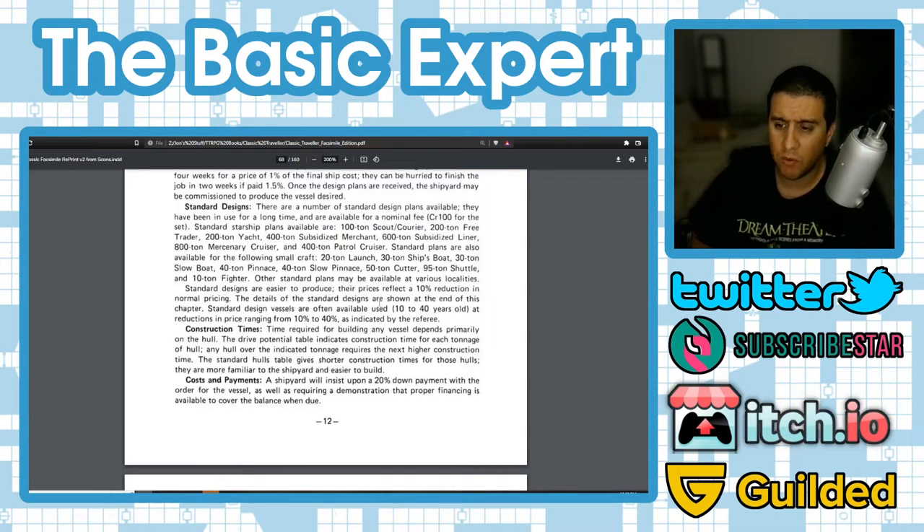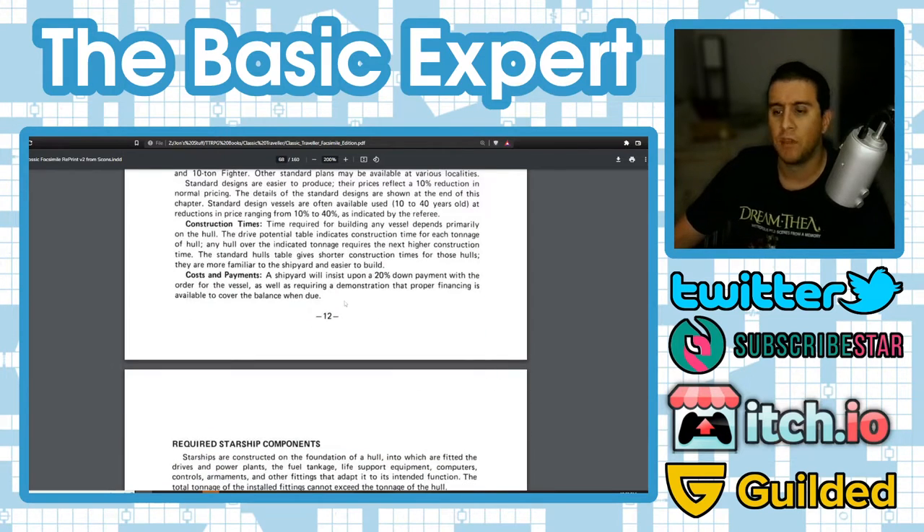Construction time depends primarily on the hull. The drive potential table indicates construction time for each tonnage of hull; any hull over the indicated tonnage requires the next higher construction time. The standard hulls table gives shorter construction times for hulls that are more familiar to the shipyard. For costs and payment, a shipyard will insist on a 20% down payment when the vessel is ordered, plus a demonstration that proper financing is available to cover the balance.